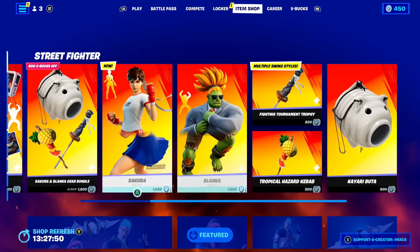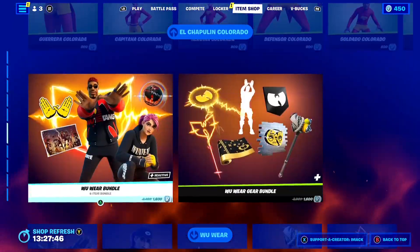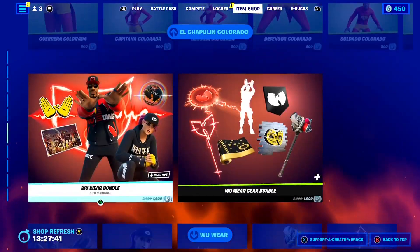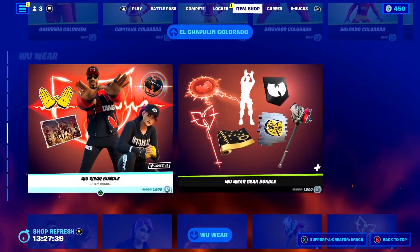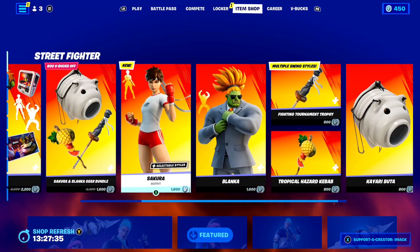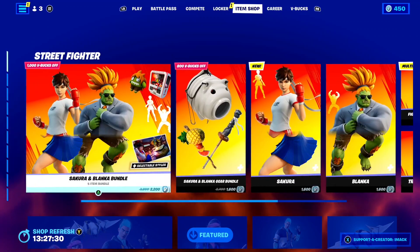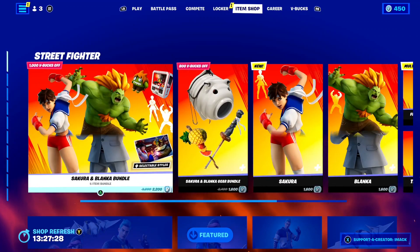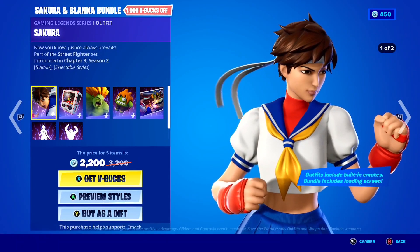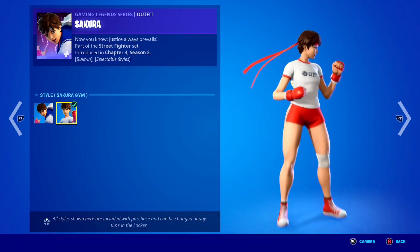Just before I tell you how to get unlimited refund tickets, let's take a quick look at today's shop. Today's shop is literally busting jam-packed full with goodness. Starting off, you've got the new Street Fighter stuff in the game right now — the new Street Fighter stuff is finally here. You've got the Sakura and Blanka Bundle, which includes the Sakura skin with two styles: default and the gym style, which is pretty clean.